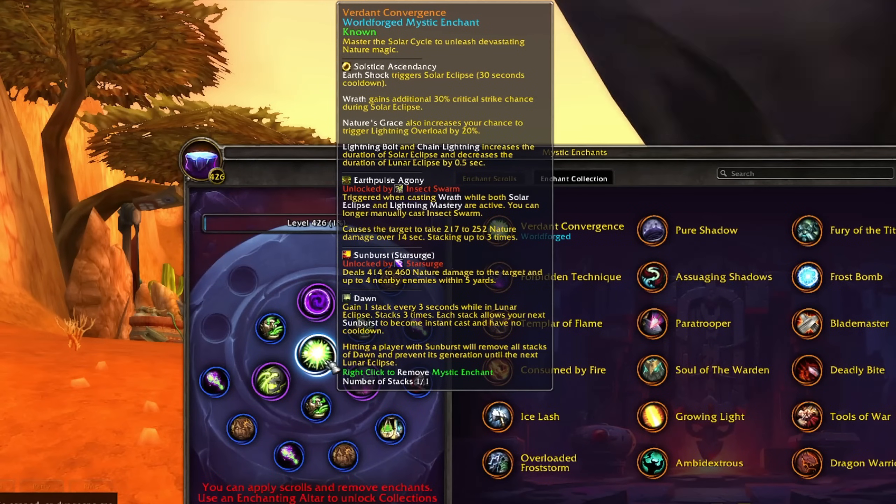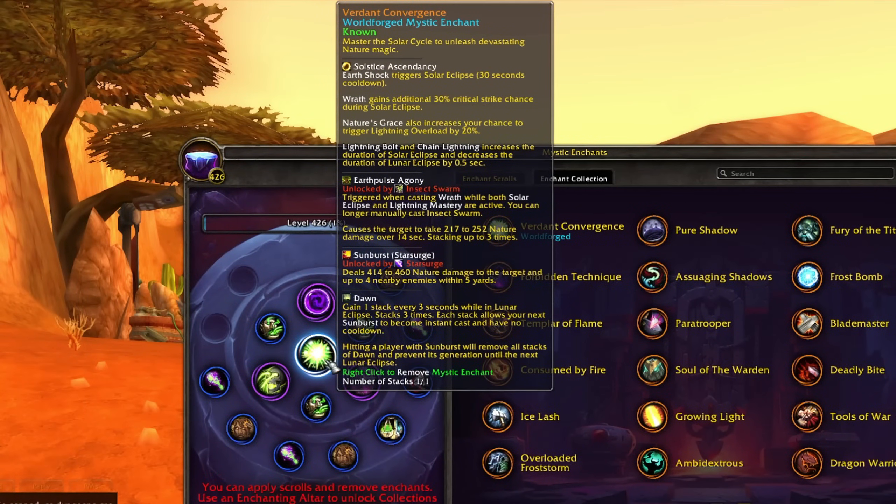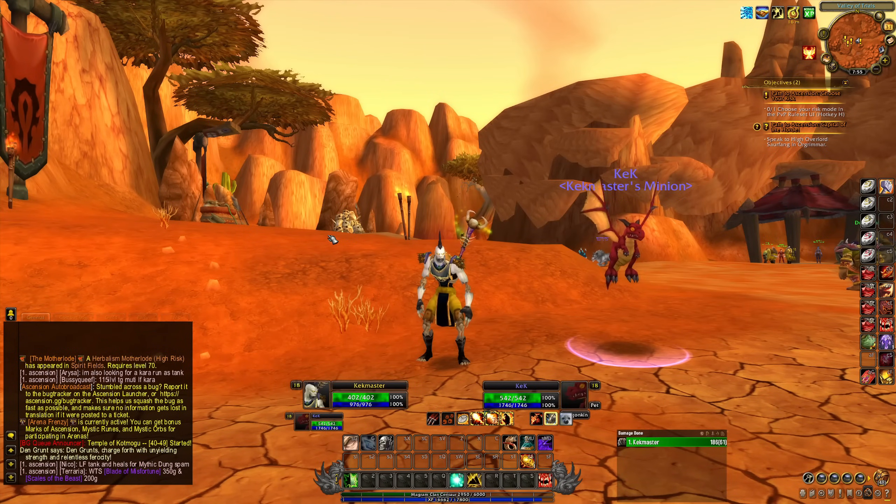We also have Earth Pulse Agony, unlocked by having Insect Swarm, triggered when casting Wrath while both Solar Eclipse and Lightning Mastery are active. It causes the target to take additional nature damage over 14 seconds, stacking up to three times - so Insect Swarm procs automatically off Wrath. Then there's Sunburst, a new version of Star Surge that does nature damage to the target and up to four nearby enemies within five yards. Finally, Dawn: gain one stack every three seconds in Lunar Eclipse, up to three stacks, each allowing your next Sunburst to become instant cast with no cooldown.